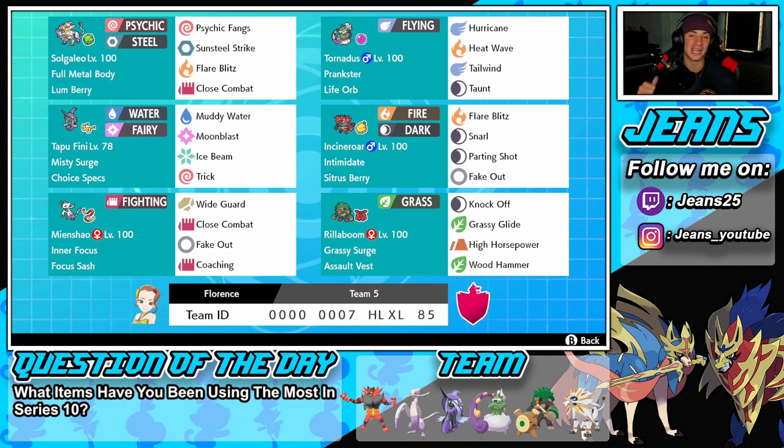Right next to him is Tornadus, who has been rocking Life Orb all throughout Series 10 and I've been loving this setup. He's got Prankster, Life Orb as his item, Hurricane for STAB, Heat Wave for coverage, Tailwind to set up speed, and Taunt for opposing support Pokemon.